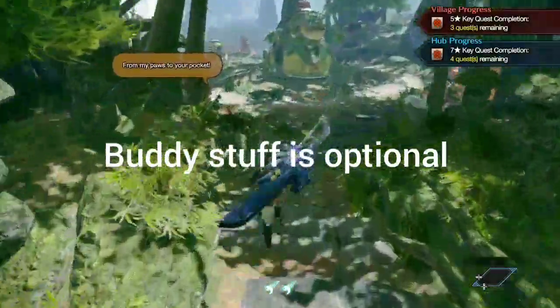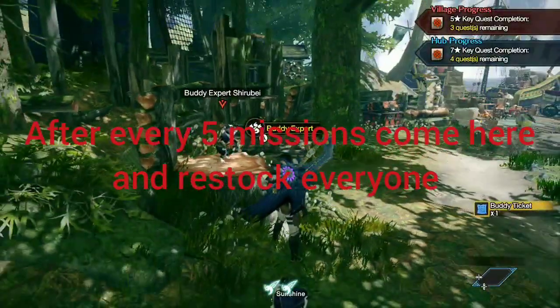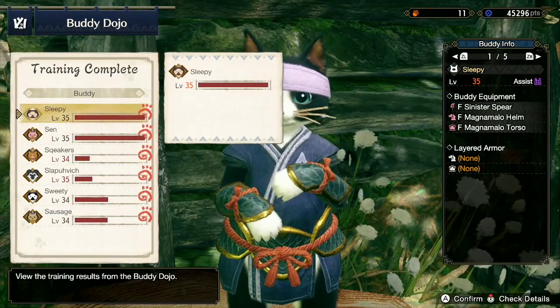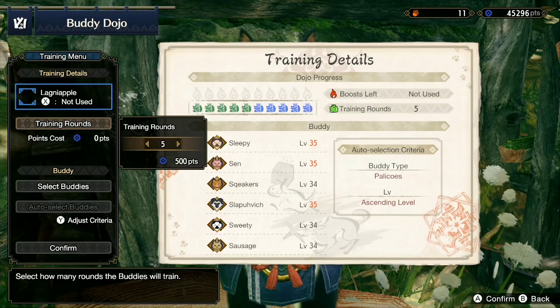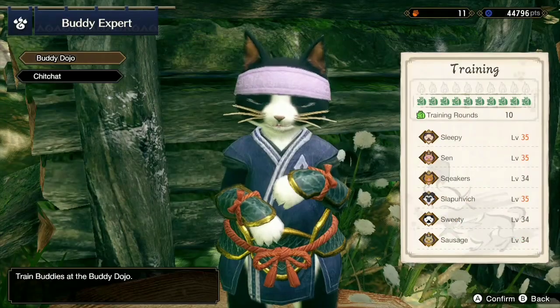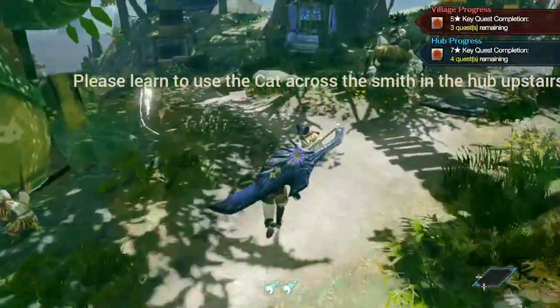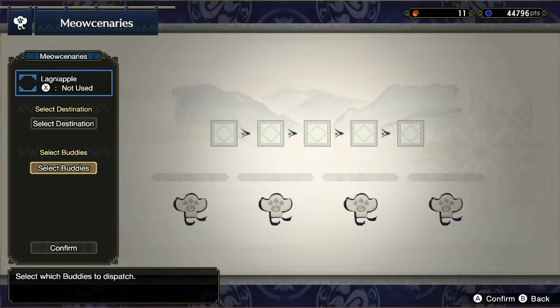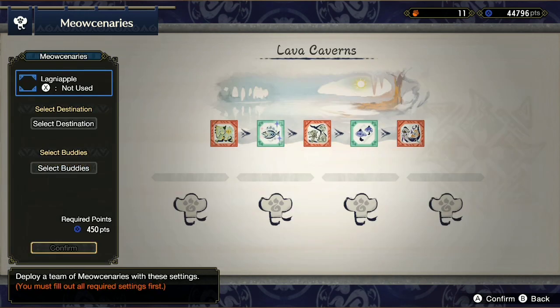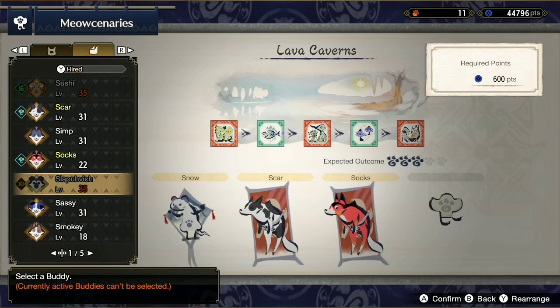All this buddy stuff you're seeing right here is all optional — it's not going to help you complete missions faster. This is the quickest way to upgrade your buddies and collect materials. Every 5 missions you want to come and collect the materials and stuff from your buddies. It would probably be quicker if you did it upstairs in the hub. This is a great way to get spare materials while upgrading your buddies — usually takes people hours to get this kind of stuff, but you're getting it in 5 minutes.